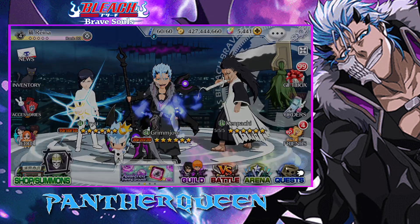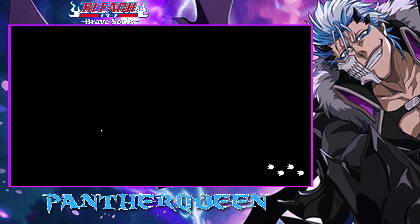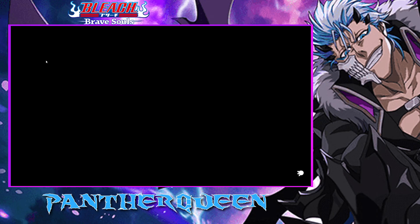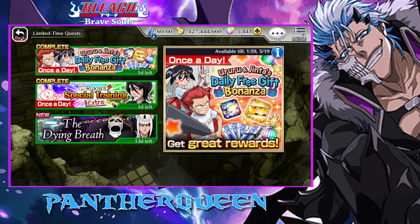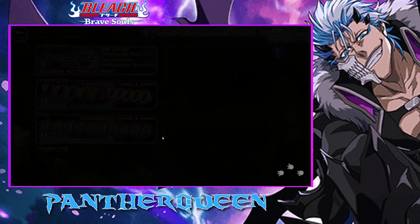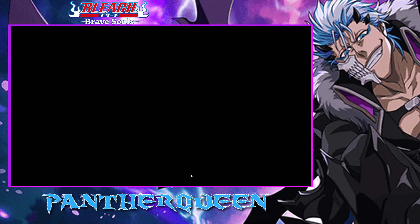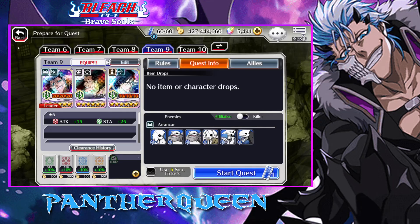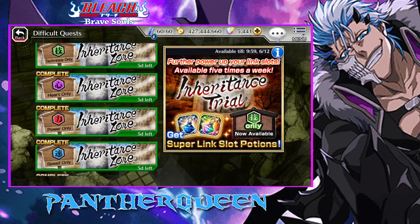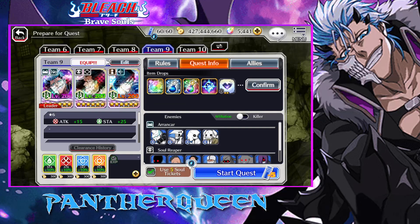Alright, so that's pretty much it. Let's throw him into something. We'll start with the easiest, of course. It's awesome to have a full link slot team when you're doing this stuff. I meant to go to a few difficult quests. Alright, easiest one first — just to get a feel of his attacks and how they roll. That's the hardest. Alright, Inheritance Zone — that's what I'm looking for.